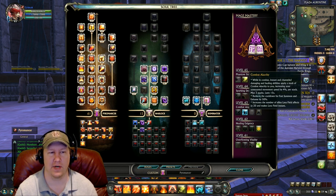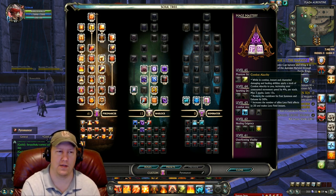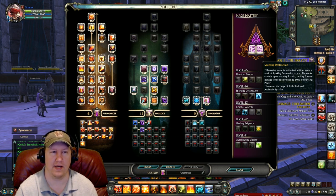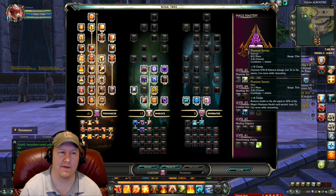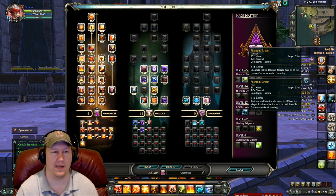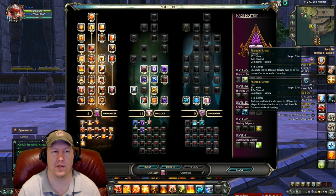Our level 63 mastery is Combat Alacrity, which increases our movement speed while not mounted — movement is very important in PvP. Our level 64 mastery is Sparking Destruction, which essentially gives us more damage. For level 65 I picked Phantom Stream as another burst ability, though a lot of people go with Ethereal Flux to put it in their spam macros — feel free to pick that if you prefer.